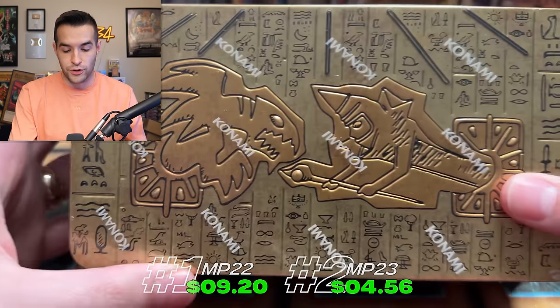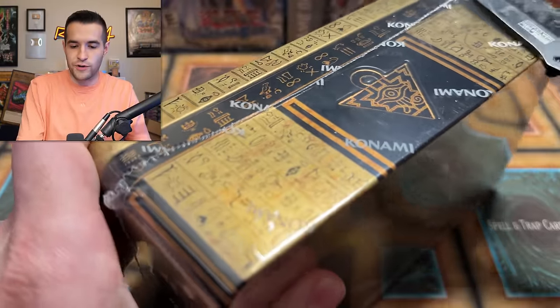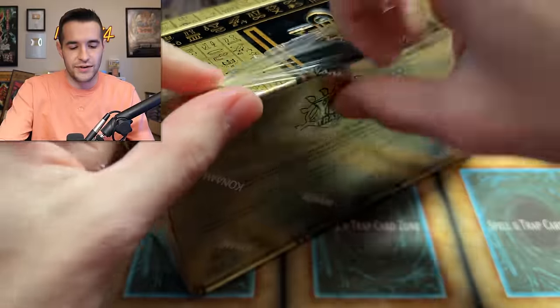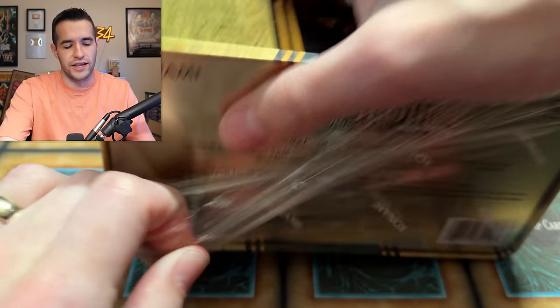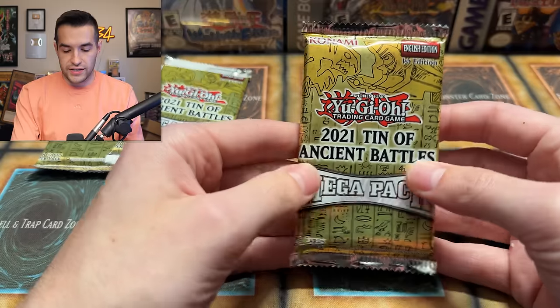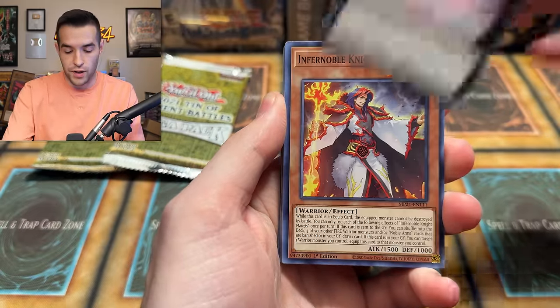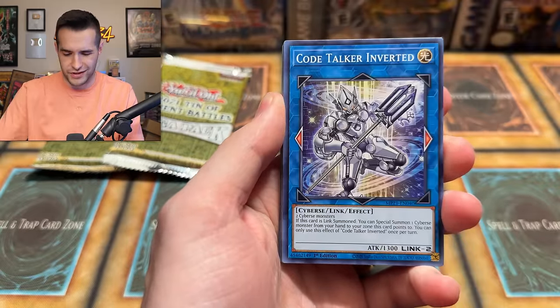Here's the score right now. Now, 2021 right here - Tin of Ancient Battles. This one is probably the least liked of the last five years, so if this one can win it'd be pretty surprising. I think it has the Dragoon in here as a Secret Rare, and the reprint of the Crossout Designator - or maybe this was the first year of Crossout Designator as an Ultra. No promos in 2021 either, which people did not love. Dragoon is like a $17 card in Prismatic Secret Rare. So if we can get that, pretty big card. The Crossout has definitely fallen off, Battle Survivor is still like $6 maybe $5.